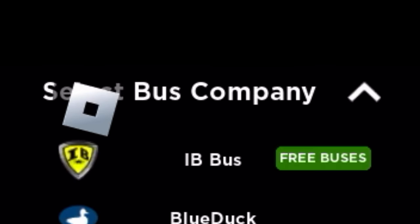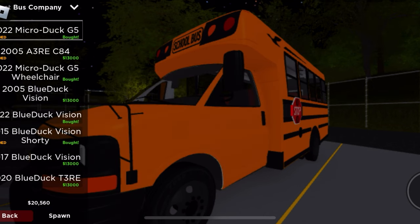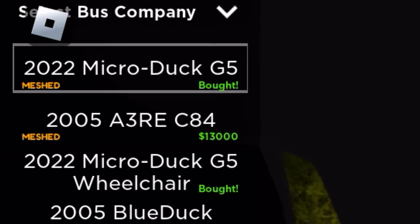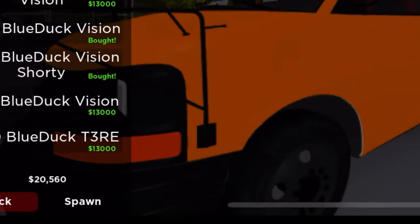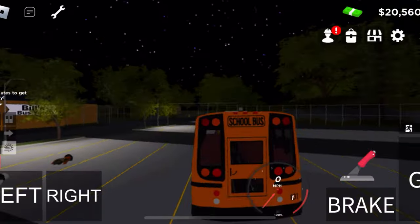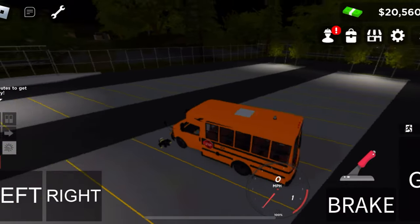If you want to be a bus driver, you just come and hit bus driver, then come over here to select bus company and choose whichever one you want to spawn. For me, I go to Blue Duck and this is the bus I want to spawn, but you choose whatever company you like. Once you finally find one that you can spawn, you hit the spawn button down here at the bottom and it spawns. That's how you do it — thanks for watching and I'll see you guys tomorrow.